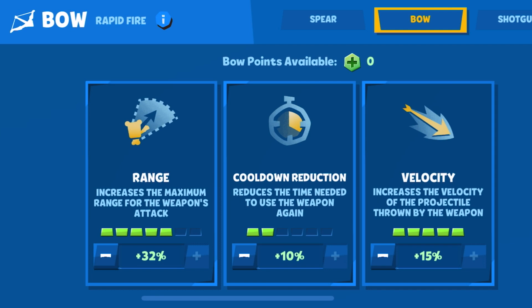As for the bow, you're going to want range and velocity mostly, but I really just focus on range on everything first. However, with the bow it's a little different, because the more range you have, the more spread out his arrow bolts are. So you don't want them super spread out — I do not recommend filling up range all the way.